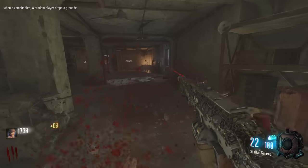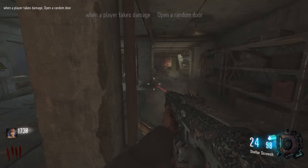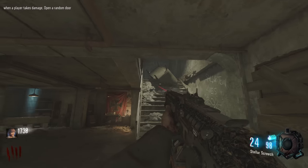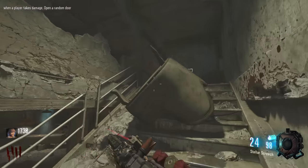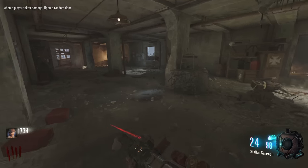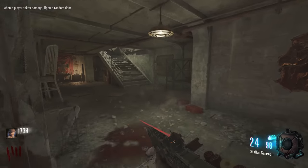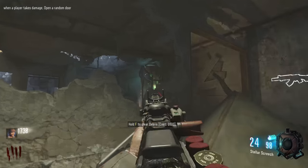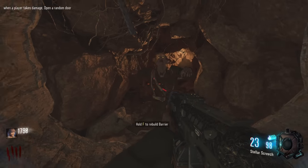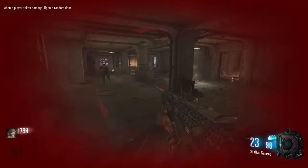New modifier: when a player takes damage, open a random door. That's kind of not good because we want to keep the doors shut, but at the same time it's free. It's debris though — it only opens doors apparently, so it's kind of useless anyway since the only door we had was right here. I was thinking maybe we could get the Wonder Fizz for free but nope. Oh wait — it did open it! Never mind, it works!